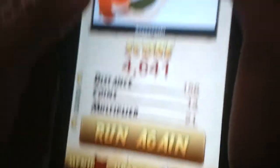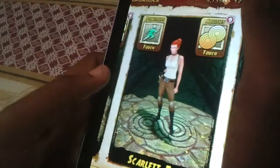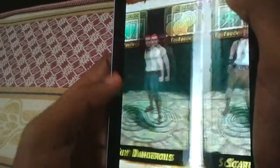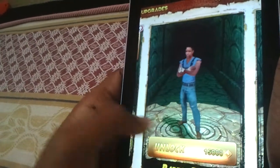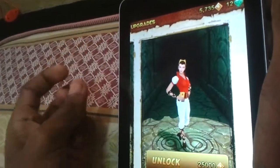Ropes can be found in different areas. Let's check out upgrades. You've got your normal Guy Dangerous — he's got a new face and he looks better. Then there's Scarlet Fox, she's a girl. Barry Bones is some guy you can unlock for 15,000 coins. I unlocked Scarlet Fox for 5,000, and there's Karma Lee who's 25,000 coins.